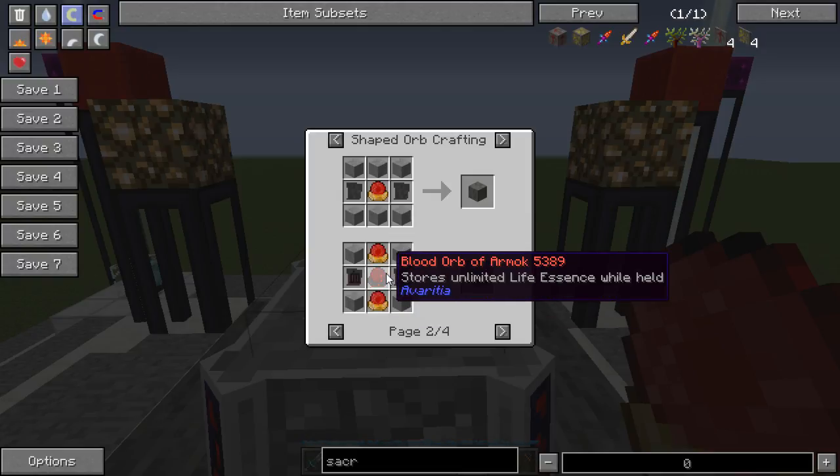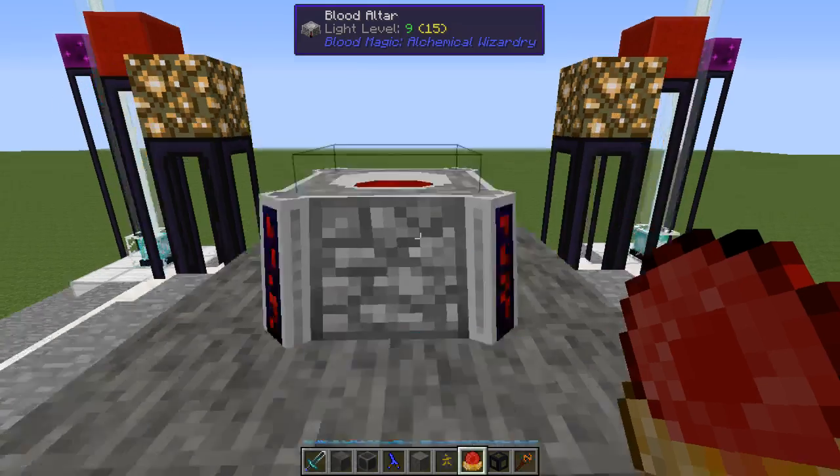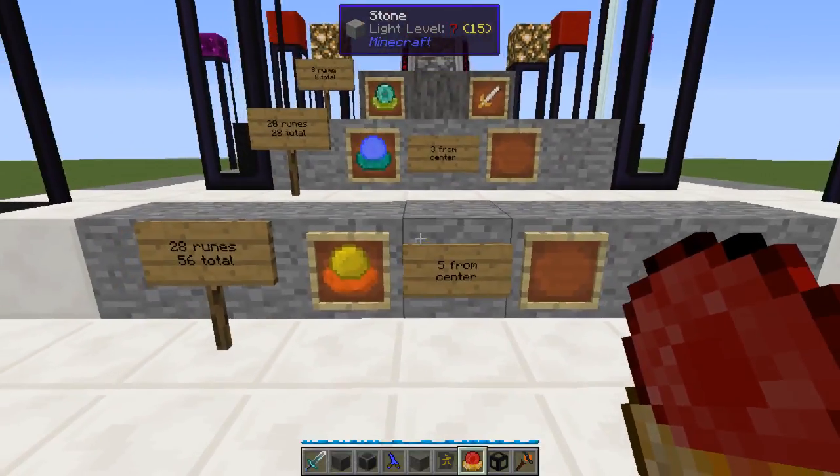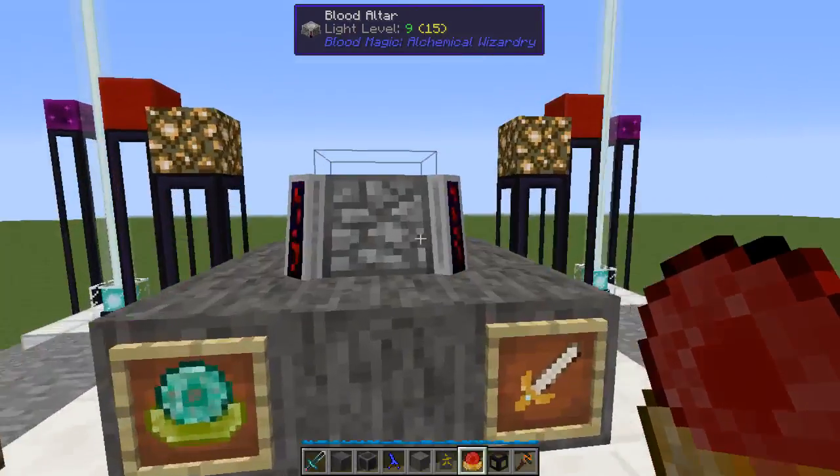Your blood runes make up your altar - these are the basic blood runes and there are different upgraded versions, but this is what you start with. There's also a Rune of the Orb, which is a later tier thing. It cycles through different orbs - each one comes from a different tier of altar. The weak blood orb isn't even the first one that shows up; the first is the Master's which you don't get until tier four.